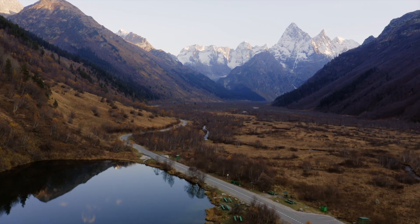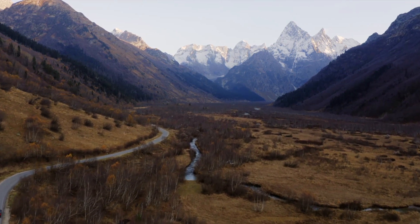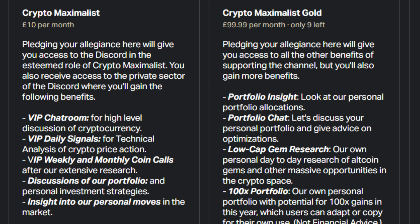If you want to support the channel more directly and get a ton of benefits and insight, as well as joining our growing community, consider the Patreon or YouTube membership down below. There are three tiers giving you access to our private Discord. Crypto Supporter is available if you just want to help out a small amount. Crypto Maximalist is our main tier which gives you access to detailed daily technical analysis and signals, weekly and monthly coin calls, and insights into our personal moves. Maximalist Gold takes it a step further with our personal portfolio tracker, super low-cap gem research, a 100x portfolio we're constructing, and access to us personally via messenger to discuss your portfolio.